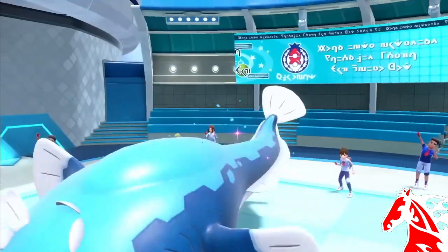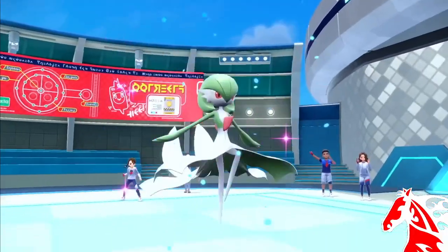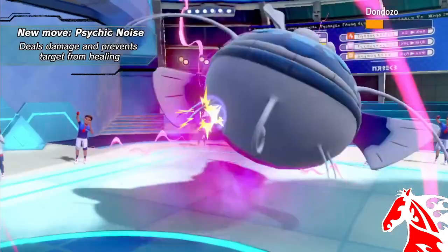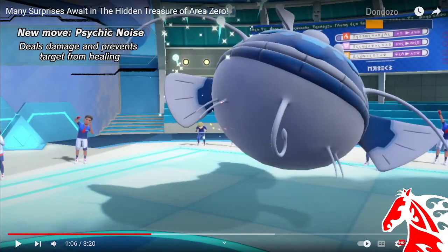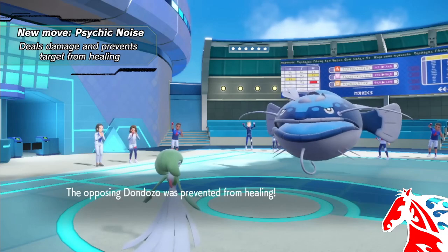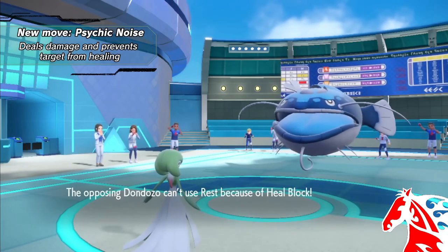Battles look a lot more interesting. There's a new move — Psychic Noise — it deals damage and prevents the target from using healing moves. That would be good against support builds; it would definitely change things up a little bit.